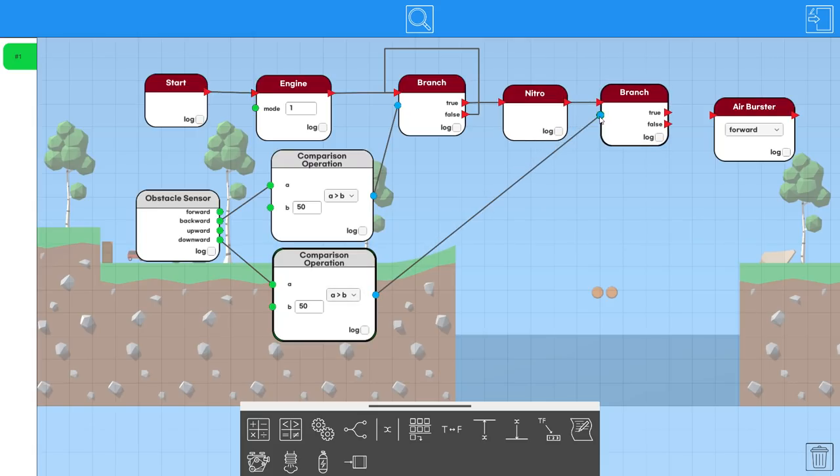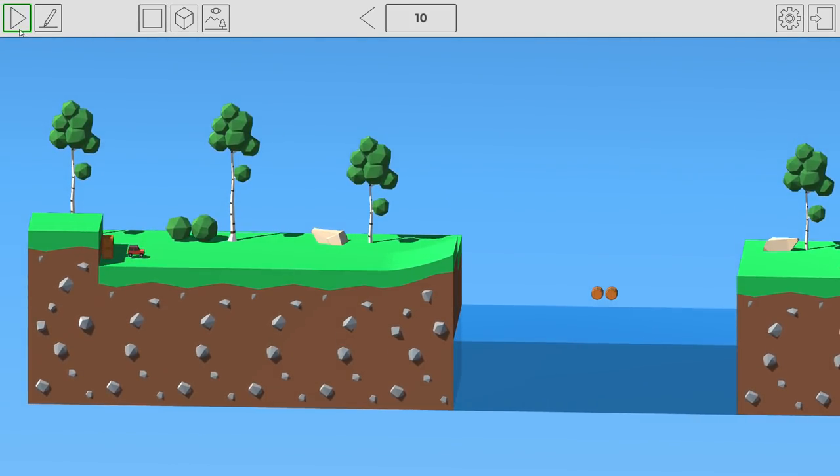After triggering the nitro we go to another branch node and do the next check: is the downward sensor greater than 50? That means we can see the barrels. If true, we trigger the airburster — which counterintuitively shoots air downward, pushing the car up. If false, we loop back. These are basically your while loops, and the whole thing should work.